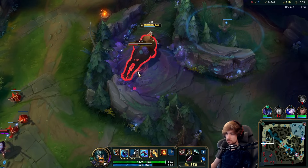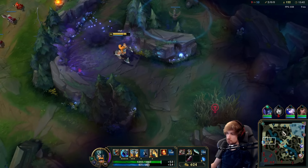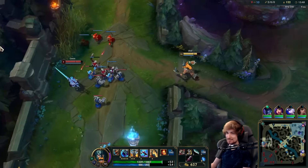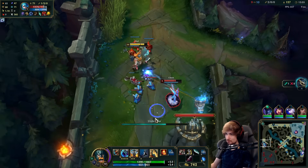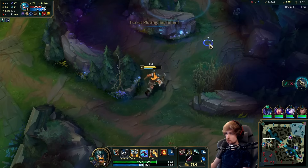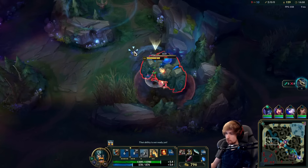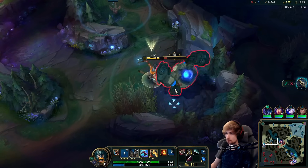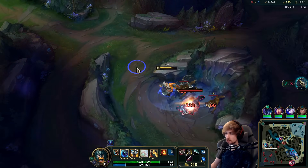I can tell Zed is still up here because he's not appearing in mid lane. He's all the way up top — interesting. I'm going to steal the blue buff away. Blue buff is perfect here because I can just keep repeating the same pushing process. Blue buff is honestly broken on Olaf — you can consistently keep pushing leads this way.